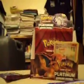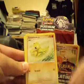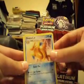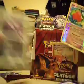Last pack of this box. Sorry about that guys, I knocked the camera off. Starly, Chingling, Sandshrew, Bidoof, Rhyhorn, Altaria C, Floatzel, Magmar, Reverse Roserade C which is a rare. And a Sableye G.